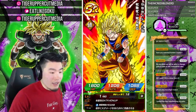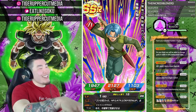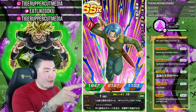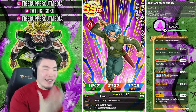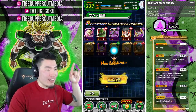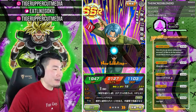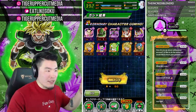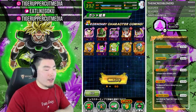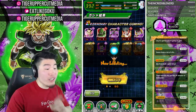LR Trunks and Mai right there — that's LR number 6! I was distracted by a funny comment but yo, there's an LR on the screen. We're already more than a third of the way to my prediction of 20 LRs. We spent 1,200 stones and pulled 6 LRs — that's 1 LR for every 200 stones. Really, really good!